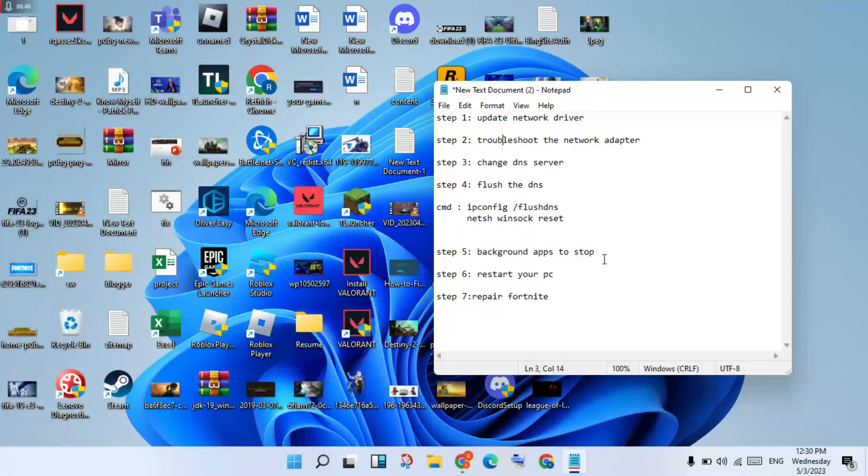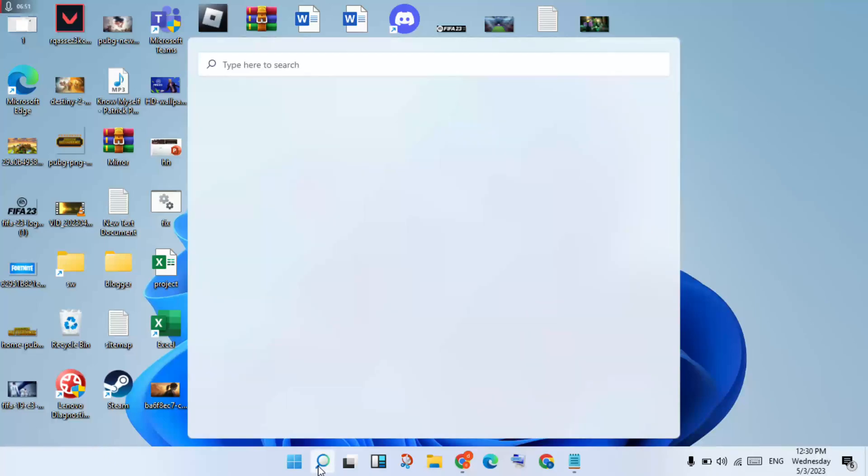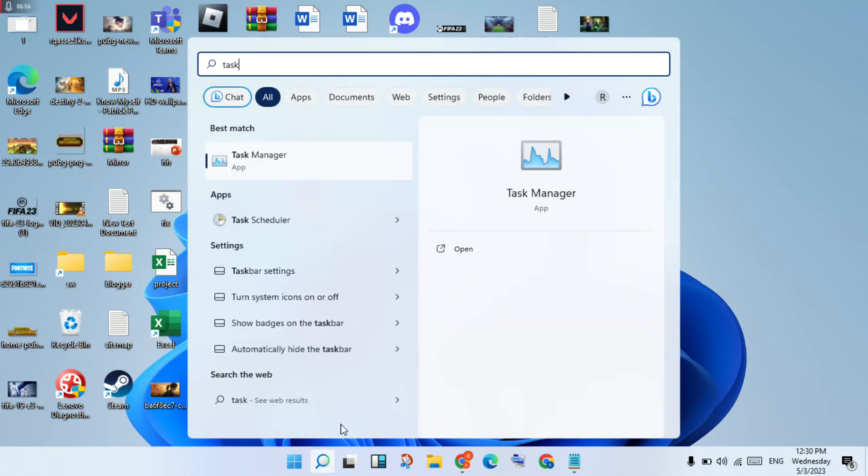Next step: stop background apps that are using your internet connection. Go to Data Usage in Settings and stop those apps. This problem should be solved. Then open Task Manager.